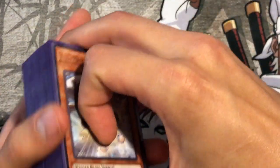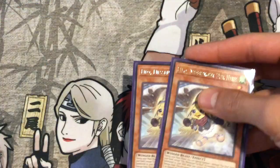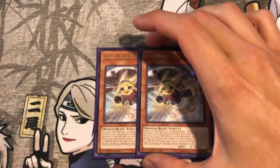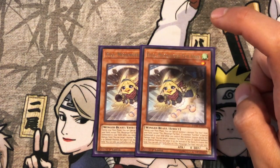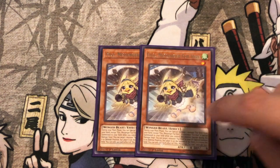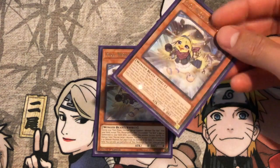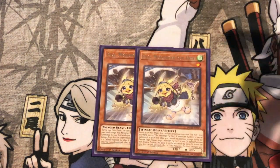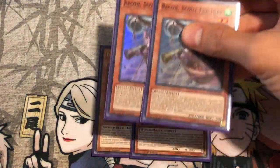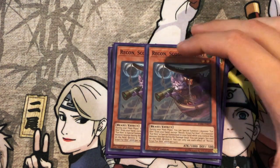A combo video will follow if y'all want — let me know down in the comment section below. There are cool combos you can do with Philo, but we're only playing two because we're playing a one-for-one, and this card is only good when you have multiple Fur Hires on field. It's not the first thing you're summoning — you can summon it and arguably not use the effect, then summon it later. If you have an additional one, you'll just have to see the combo to understand how that card interacts with the deck — it's very awesome.